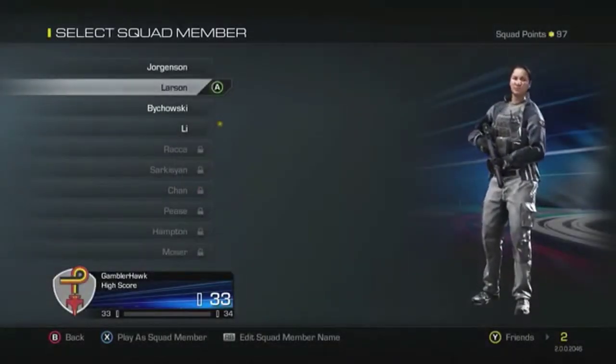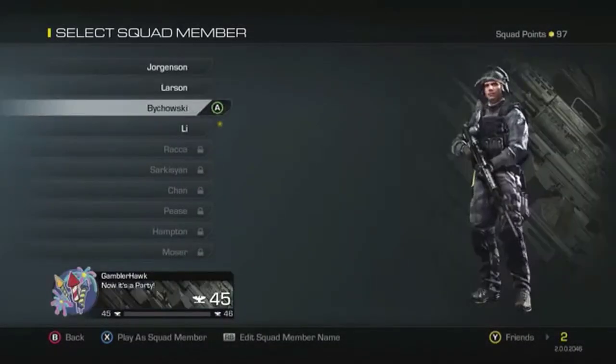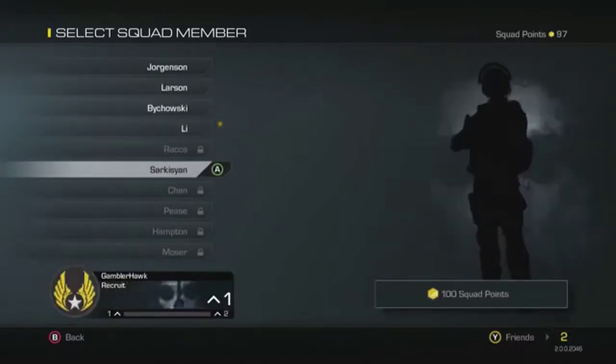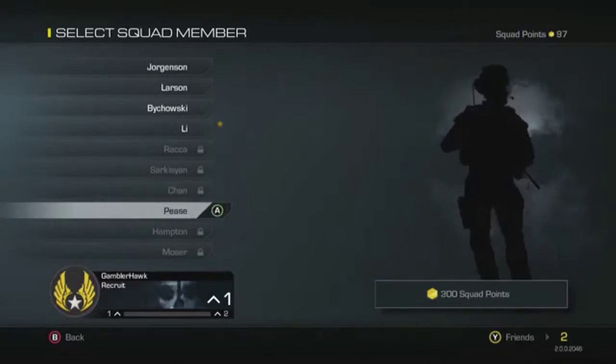Unlike weapons and equipment which are specific to a soldier, squad points can be used on multiple soldiers. So if you've saved up 100 squad points on your first soldier, you can take those squad points and spend them on your next soldier.